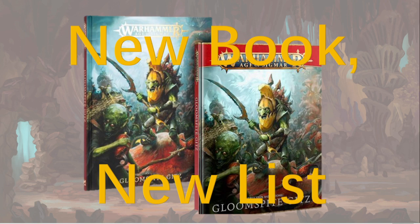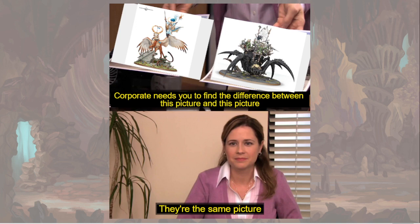My first thought when the new book came out was how to recreate my old army. What I want to talk about first is what I used to play. I used to play the Web Spinner Shaman on an Arachnarok as basically an eight-legged Teclis — which is interesting because Teclis the model actually has eight limbs already: four legs on the Sphinx and the arms and legs on Teclis himself. Eight legs on the Arachnarok — coincidence? I don't think so. He would regularly get up to a plus four cast, re-rollable on Scuttletide. It was amazing.